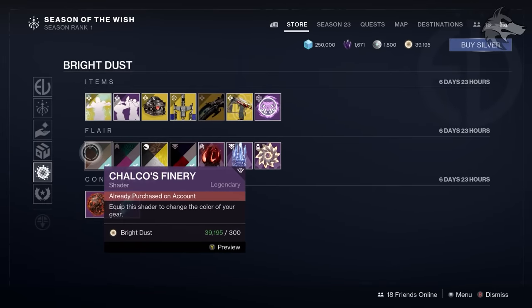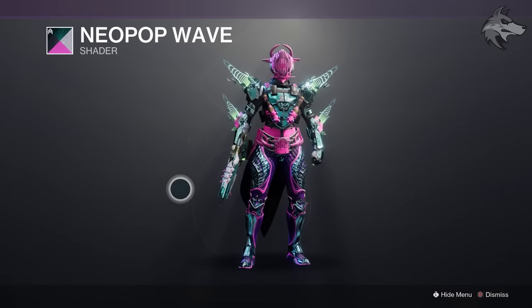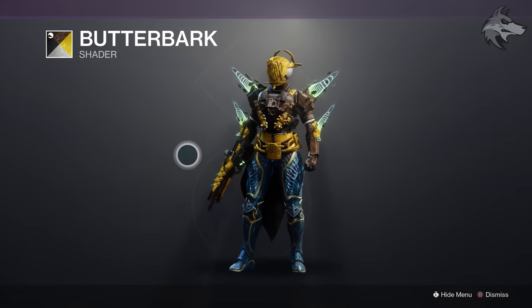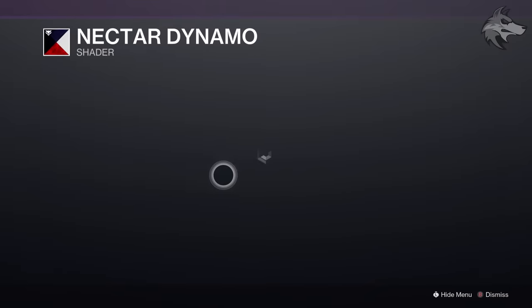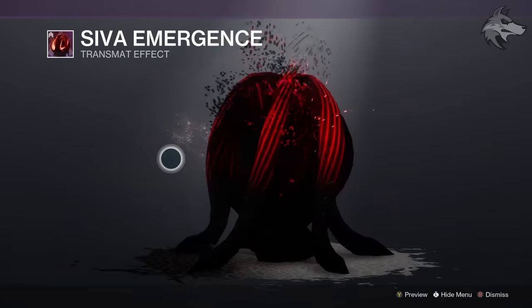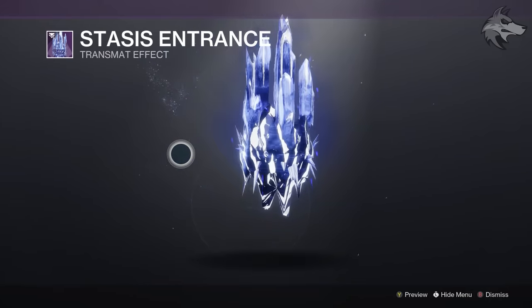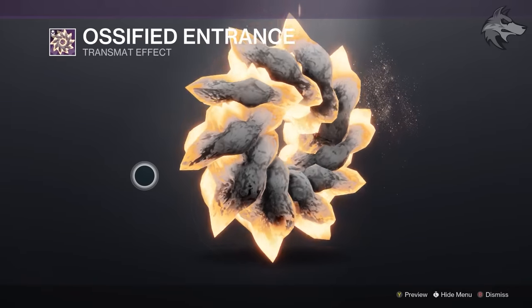For the second page featured shaders, we've got Calco's Finery — all shaders cost 300 Bright Dust as always. There's also Neopop Wave, Butterbark, and Nectar Dynamo available in the store this week. We've also got the SIVA Emergence and Stasis Entrance transmat effects at 450 Bright Dust each, and finally the Ossified Entrance is available as well.